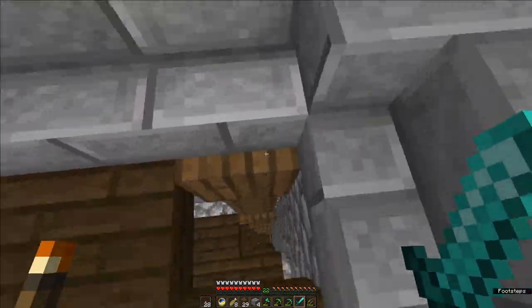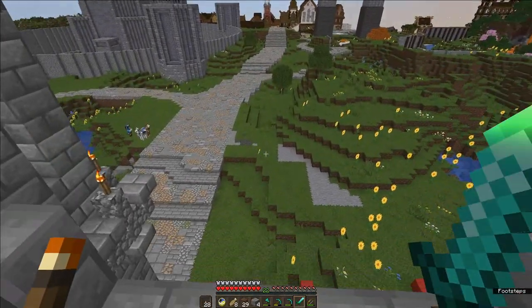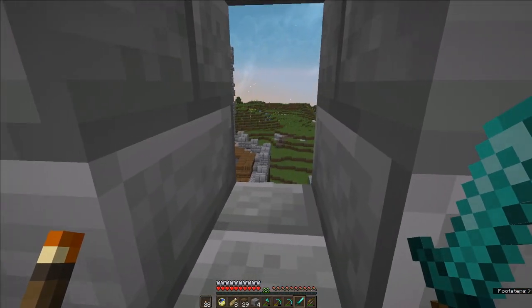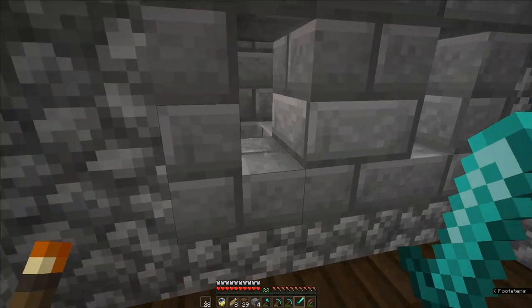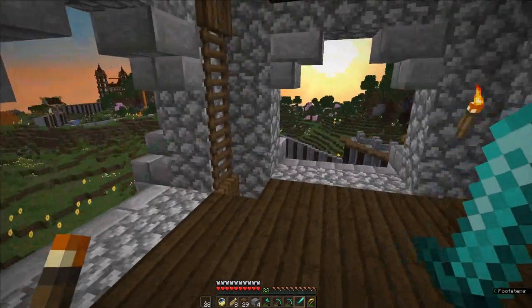Hello night time. So this is our topmost room. You can see down over what will be the town. We've got arrow loops looking out into the fields to the other side of the bridge. We've got arrow loops that look down into the gatehouse — we'll get to the gatehouse.